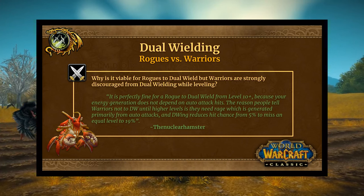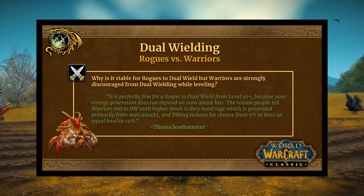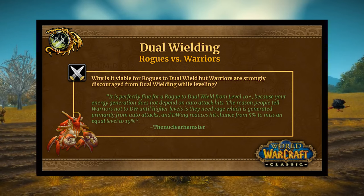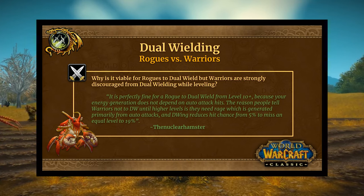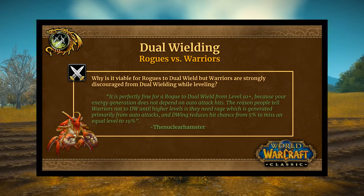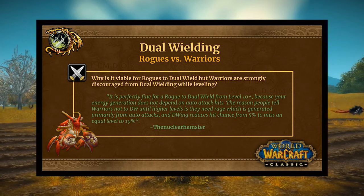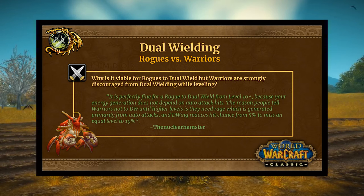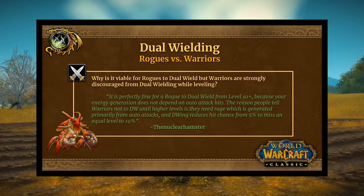Why is it viable for rogues to dual wield but warriors are strongly discouraged from dual wielding while leveling? Warriors generate rage based on auto attacks and getting hit — rogues don't. Energy replenishes differently and is not dependent on auto attack hits. When fighting a mob at equal level, dual wielding reduces hit chance from 5% to 19%, so missing auto attacks and not generating rage impacts warriors far more than rogues. Rogues also have talents like Precision, giving an extra 5% hit.